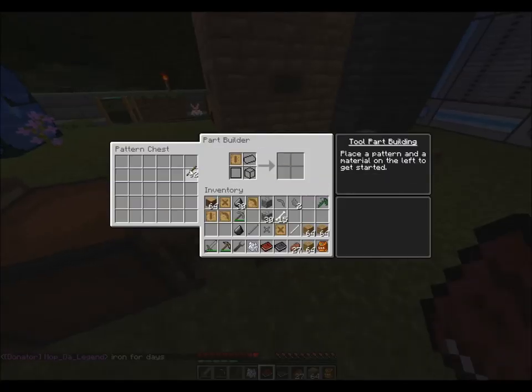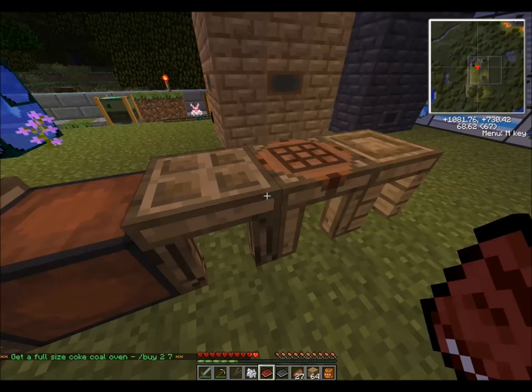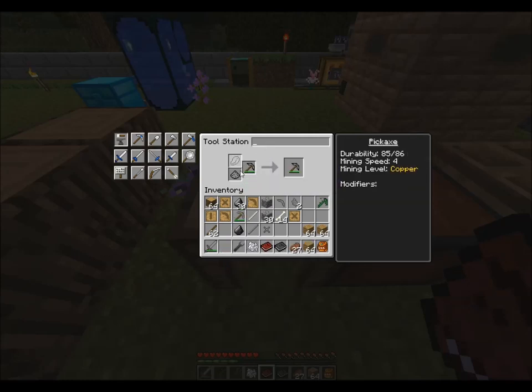If we use a bone rod, the handle has a mining speed of four and in rod form it also has a mining speed of four. So if I'm using a complete bone handle I shouldn't have such a decrease in my mining speed. Let's try that out and see how it works.